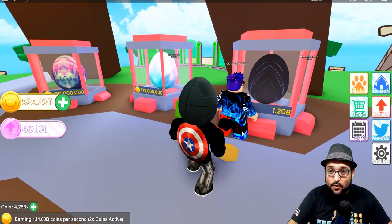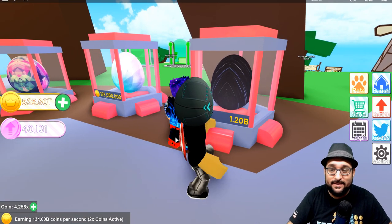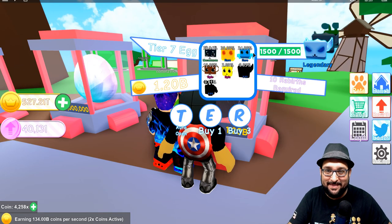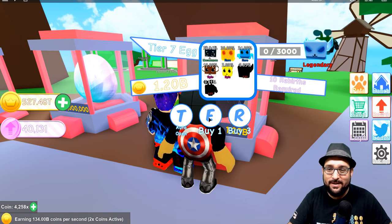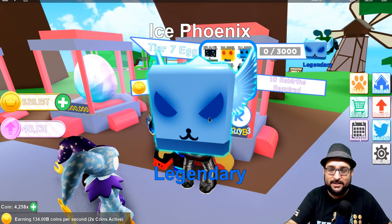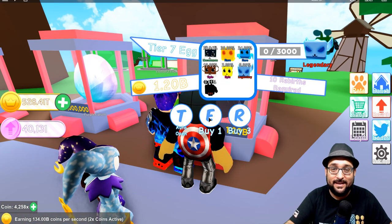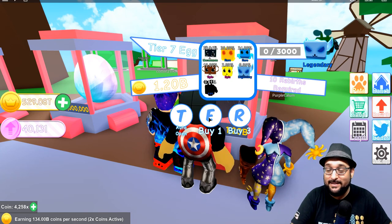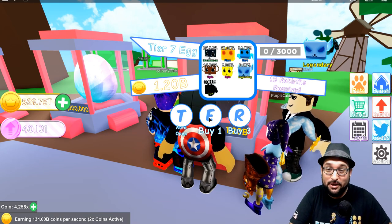They also added a new guaranteed pet system. If you are hatching eggs and not getting the pets you want, here's how it works: if I hatch 1500 eggs, I am guaranteed a legendary pet — this one right here. I haven't got that one yet, so let's go ahead and get it. Just like that — guaranteed pet! I got my Ice Phoenix just for hatching 1500 eggs. At least you're guaranteed pets, guys.